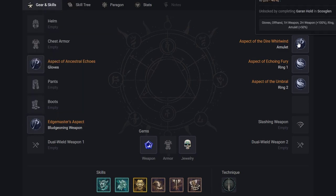Next we have the Aspect of Dire Whirlwind — of course this is what we're going to want. Whirlwind's critical strike chance is increased by 5 to 10% for each second it is channeled, up to 20 to 40%. Unlocked by completing Gar and Hold in Skull's Glen. This is another very needed legendary aspect for the Whirlwind build, and it's going to go on the amulet.